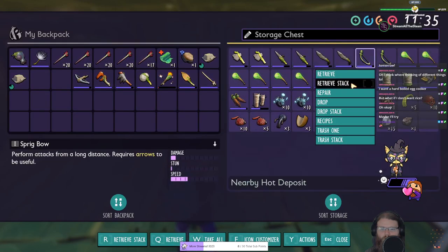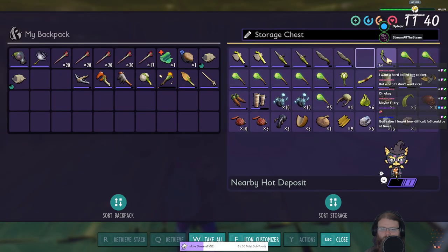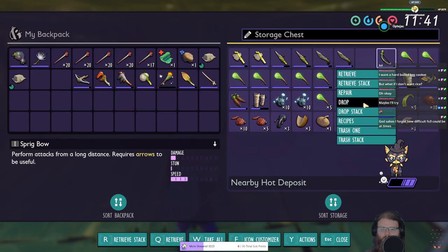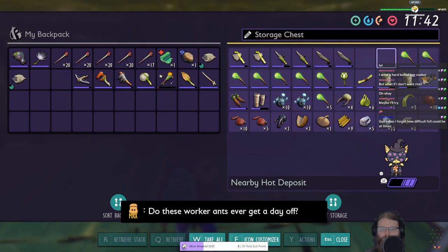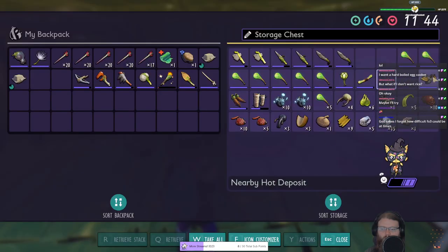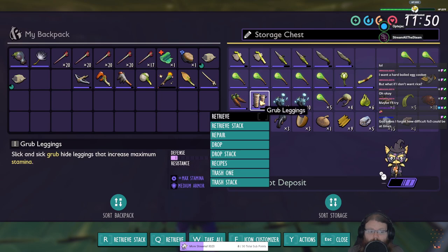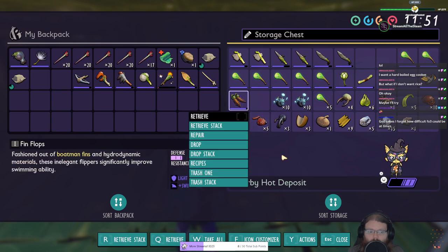Is it possible to like break stuff down? You can trash it, but I don't really want to trash some of our old armor. I don't think you can break it down. I feel like I'm going towards the boss battle. When you leave, do you go left or right? You're asking the wrong person - I just ran around in circles.